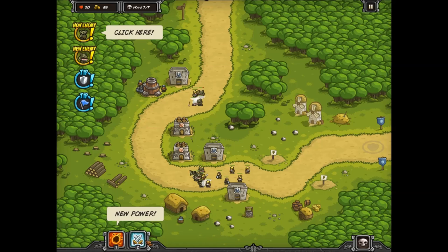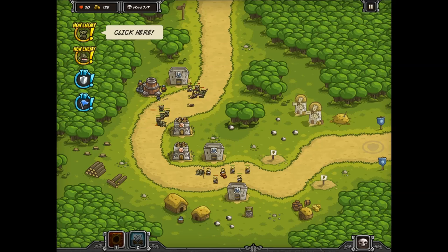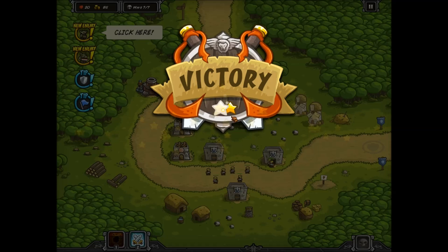So you get spells too, and they have a cooldown like just about everything else. So you can go, hey, you're all dead — just like that. Drop meteors on their heads. And these guys are going to help out. Everyone's just kind of having a good time over here, chopping up green guys. I don't know why they can't just get along somehow.